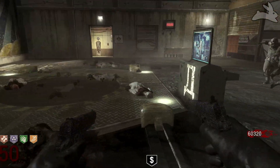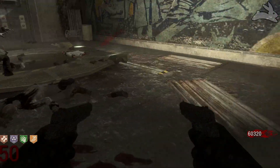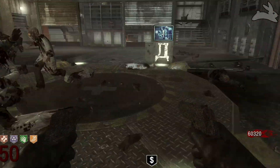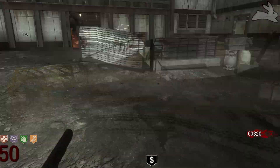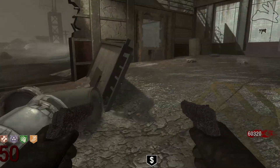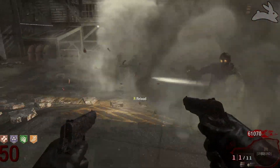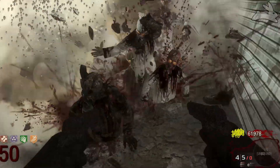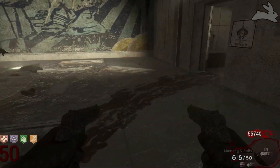Putting all that aside, let's talk about Mustang and Sally on round 50. Damage-wise, it's almost comparable to the Ray Gun. Unfortunately, the good thing about the Ray Gun is it carries a lot of ammo, and Mustang and Sally does not — that's really the only problem I have with it. It's only going to carry 62 shots, and you'll find yourself going through ammo very, very quick. But even with that drawback, on round 50 it's still going to be a pretty decent weapon and definitely one of the better weapons to have.